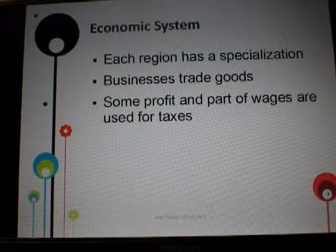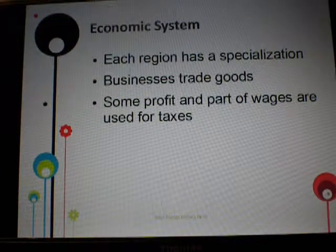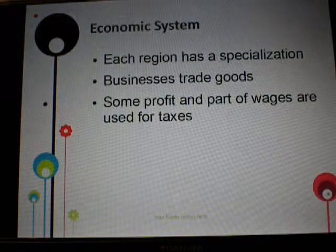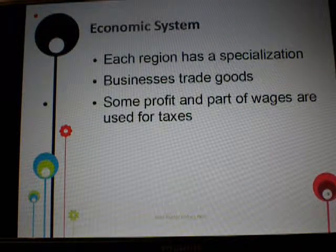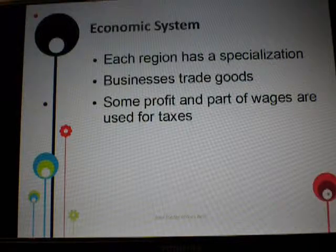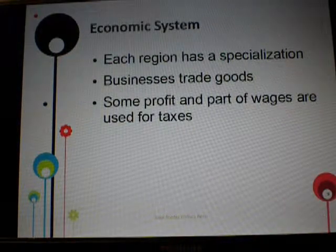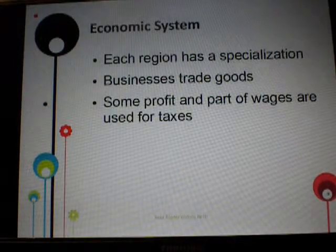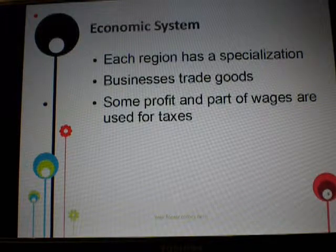The economic system. Each region has a specialization. In the seaside region, they specialize in fish and things commonly found by the ocean. In the jungle, they specialize in lumber since there are a lot of trees, and also exotic fruits and meat, because hunting and harvesting is allowed there. Businesses use the goods from each region and trade with each other. For example, if coffee was grown in the jungle and the Starbucks in the city needed coffee beans, they would send someone to collect the coffee beans to use for trade instead of money. Profit gained through goods, selling, and wages is used to pay taxes.